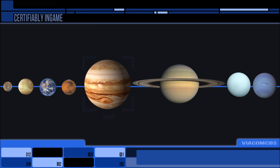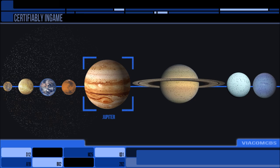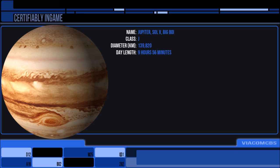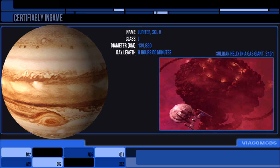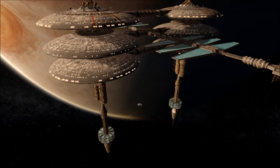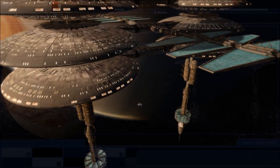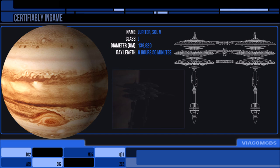Onto the big boy himself — Jupiter. The planet itself has nothing; it's a gas giant, although there may be bases within its atmosphere and Starfleet certainly has the tech to do that. The most well-known station orbiting Jupiter is the Starfleet Research Station, which also has its own video. Most of the action is on Jupiter's moons, as we'll also see with Saturn.